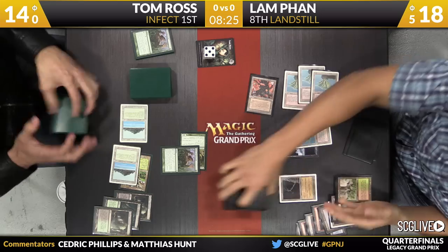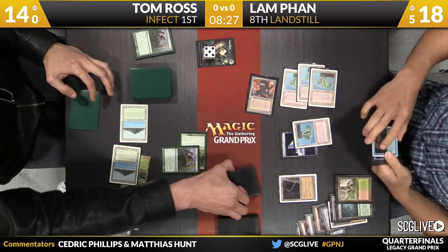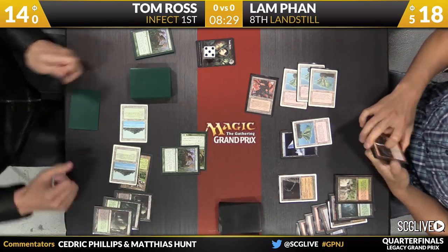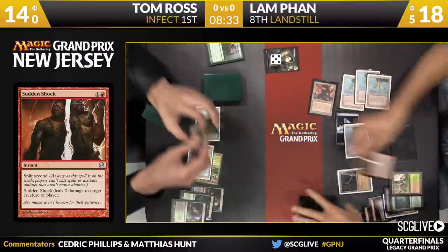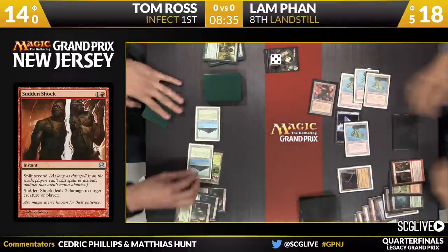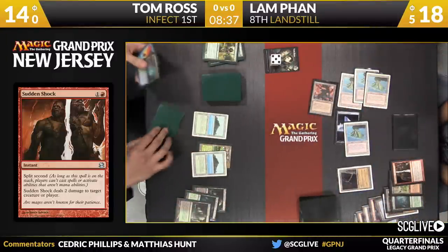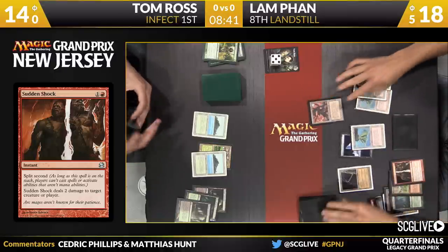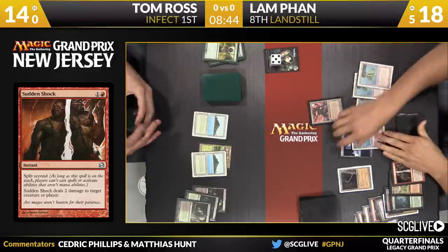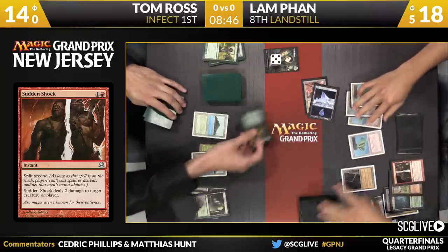A Snow-Covered Island and a Volcanic Island — that's what Lamb will search up. This is where I love Sudden Shock because Fan doesn't have to worry about what Tom has in response. This just wins — you have nothing in response, you can't. Back to Ross's way. He'll draw a card — it's a copy of Berserk. He'll just have to pass the turn back. Fan will quickly untap and take a draw. Tom is going to leave mana to hopefully get the Nexus activated and Vines it if Lamb ever goes for the Wasteland.